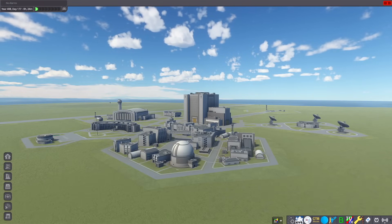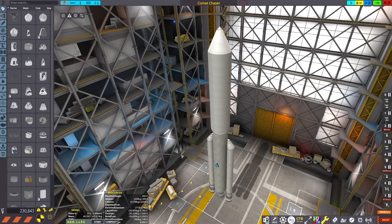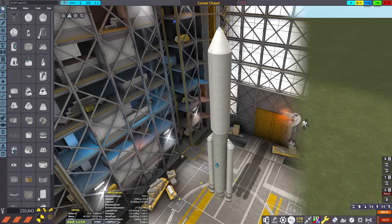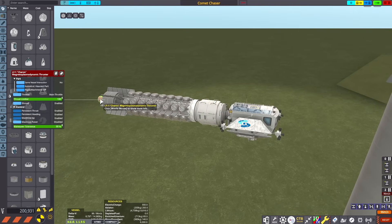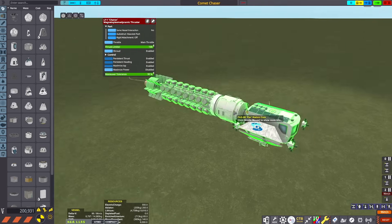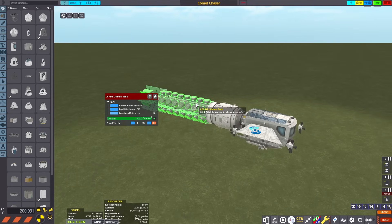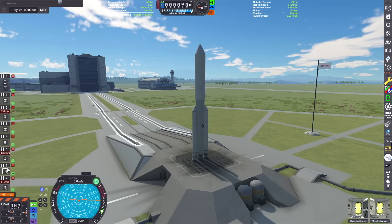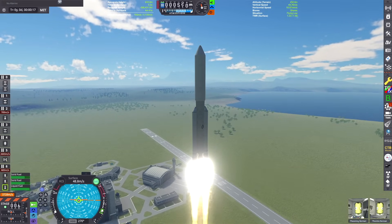Today we're doing a manned mission to the Halley's Comet analog in the Minor Planets Expansion Pack called 1P Gaito. This is my booster stage with a fairing where my interplanetary stage is, with a comet explorer pod on the end. This interplanetary stage is powered by a magnetoplasma dynamic thruster from the Near Future Technologies mod, which runs on lithium gas and a nuclear generator for electricity from the Near Future Electric mod.